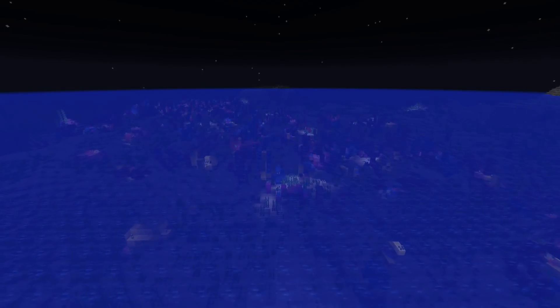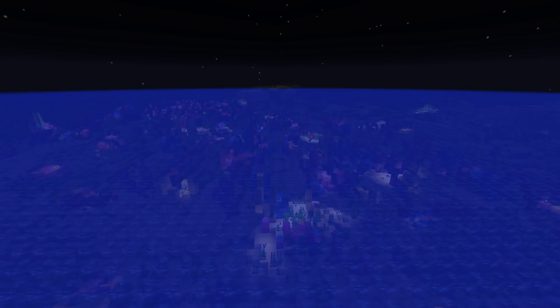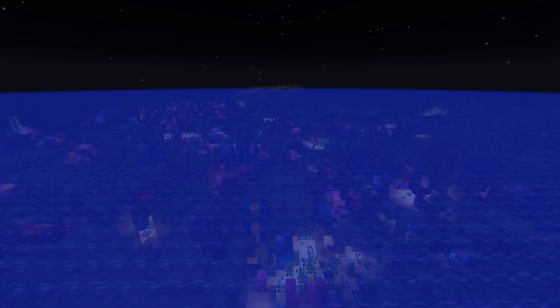You can also pick it up and smelt it into green dye. And speaking of green dye, there is also a fix in this version where cactus would not smelt into green dye — that is fixed here as well.